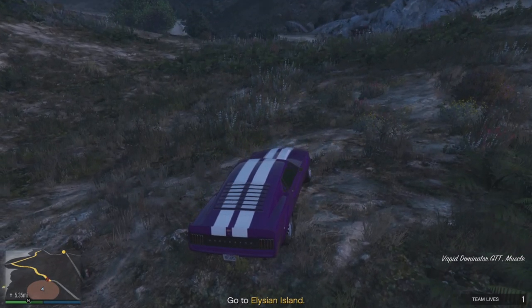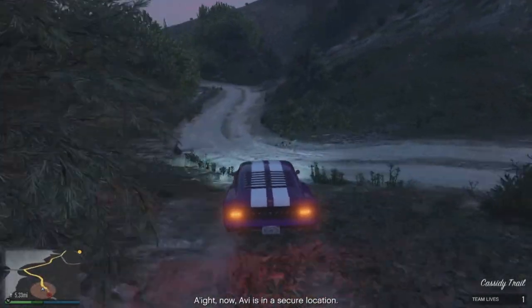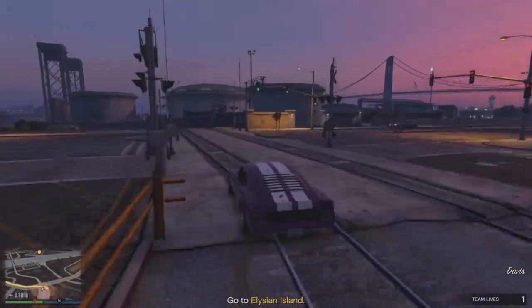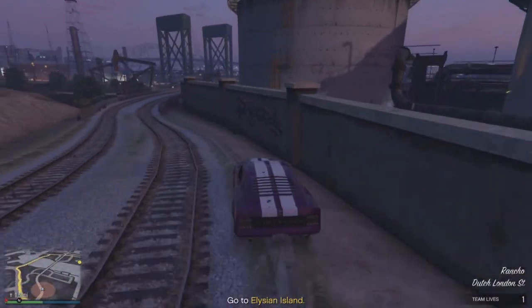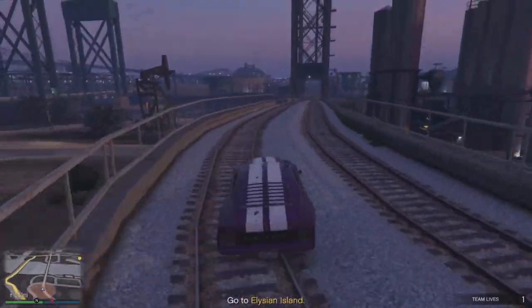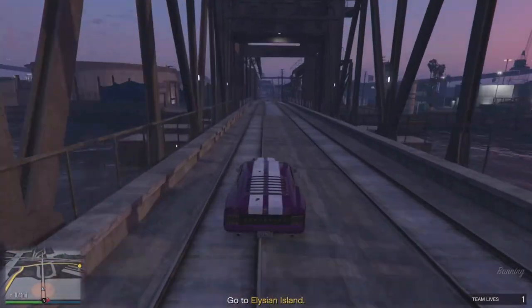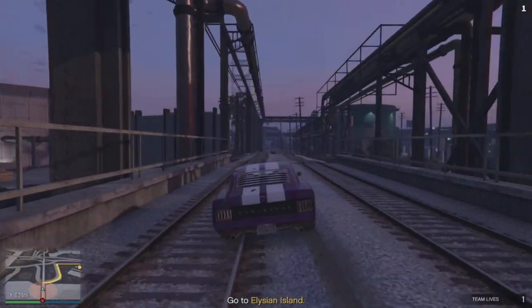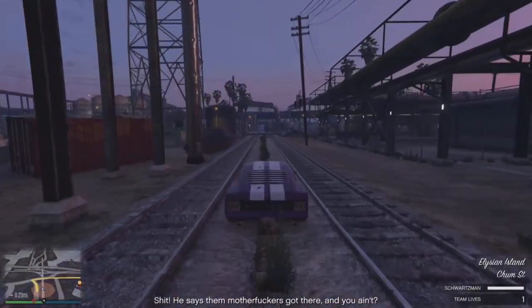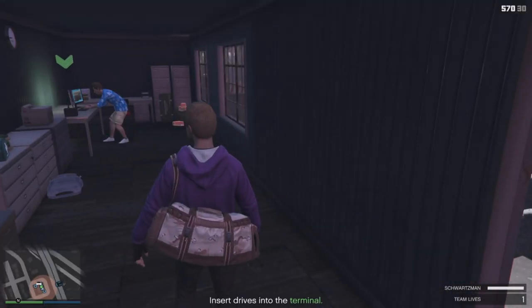Now that you've done the bunker part and you're trying to escape, I recommend going straight to the train tracks and following that all the way down to Elysian Island. You can literally follow the train track right onto the island — you don't need to go across the bridge. Going on the train track will avoid all of the Meriwether vehicles. You'll still have the helicopter coming after you, but if you're driving fast on the train track it's not going to be a problem. Don't take the road — I died because I spun out and a Meriwether truck crashed into me.